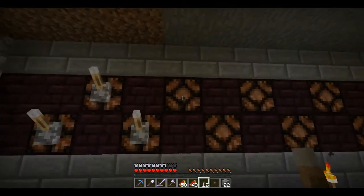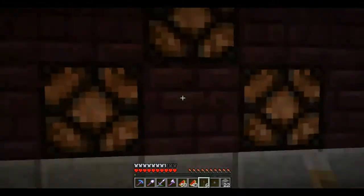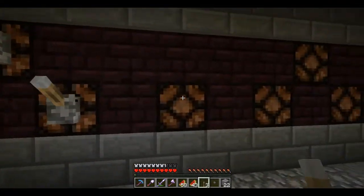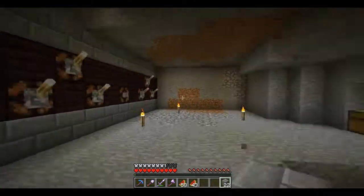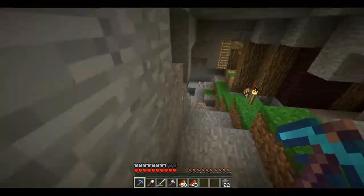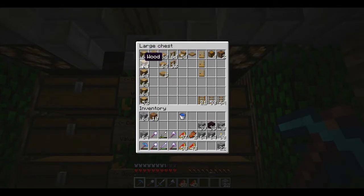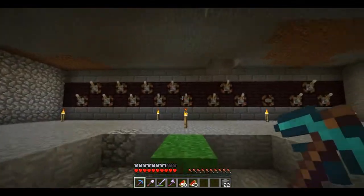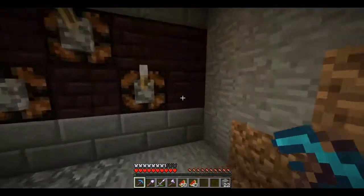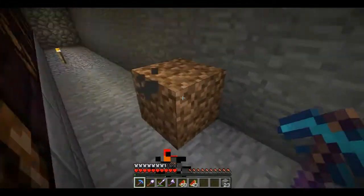Now we have to place all of our levers here. Look at that — laying all of them up at once, it's pretty sick. Skip that one, and button here. So this is what our wall is going to look like. I also need a bunch of signs to label those. Off camera I collected a bunch of logs — about five stacks — so that should be plenty to make all the signs we need. Now I'm going to go back and clear out more room for all the wiring, because we need to do a lot of wiring.